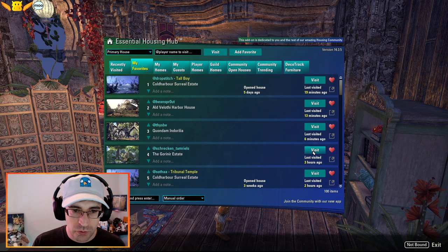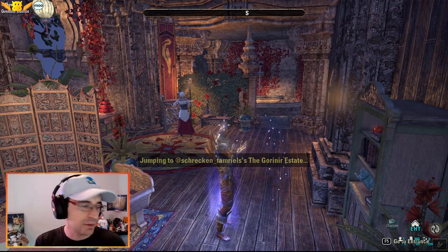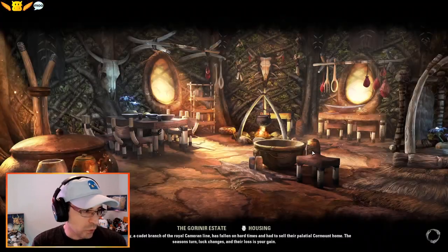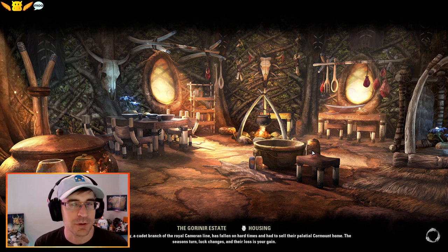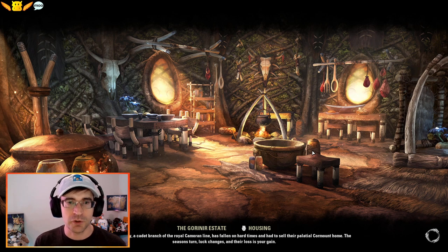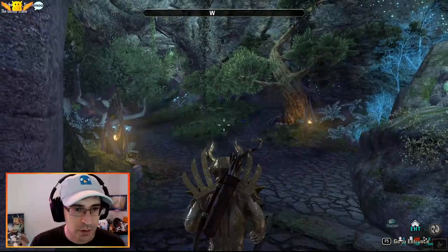Next up, we'll go to Shrek and Tamriel's Goronar Estate. Seacode says there are new dwarven doors - yeah, the Markarth double door. You can sink them into the wall and stop people from opening them. They have a bit of depth to them. They came with the Flames of Ambition update. Haven't seen a lot of those new furnishings being incorporated into houses yet, but we'll see those more and more.